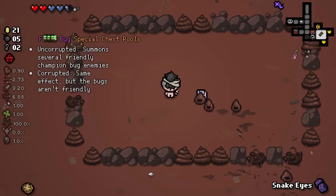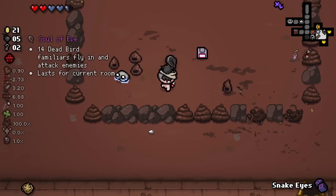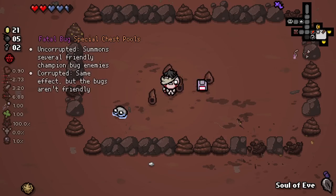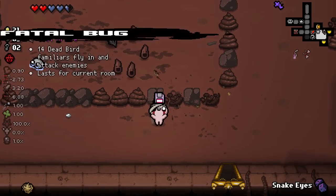I'm going to use my snake eyes here to get that out of the way. Hey, trinkets — I'll take this. These are floppy disks; this is a new type of card slash pill. Apparently they're like a combination card-pill. So this is an uncorrupted version: summon several friendly champion bug enemies. And corrupted version: the same effect but the bugs aren't friendly.